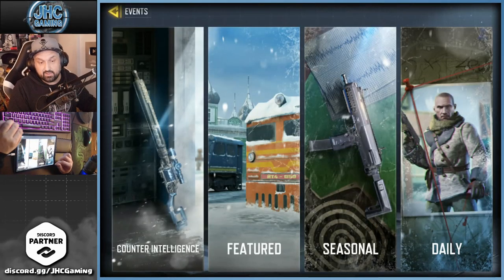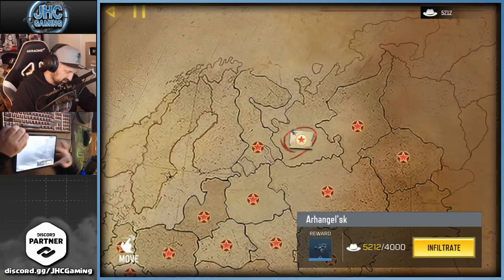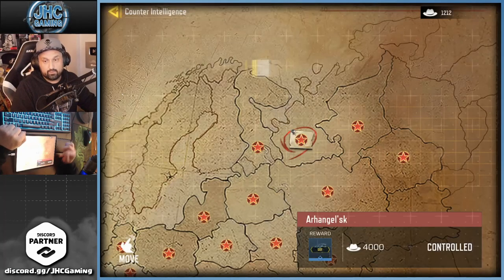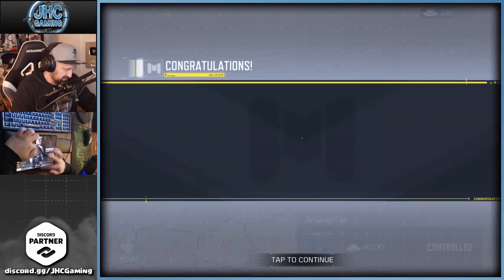By the way guys, I'm done with the Counter Intelligence event — I got 20 of 21 territories and I had enough to buy the last one, so we should be good for the Terrence Brooks skin and European Liberation. Congratulations, it's over! There's a new Terrence Brooks — not a lot of stuff today but a lot of new skins.